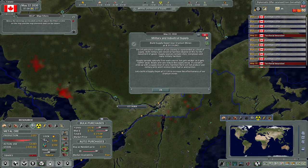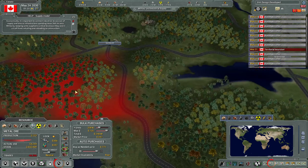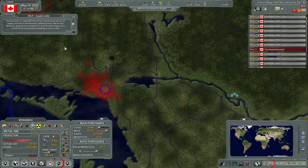Build a supply depot near the uranium mines. The infrastructure condition of our country is represented as a level of supply - both military and industrial facilities depend on this for movement of goods. Supply spreads naturally from each source but gets weaker farther away. Roads and rails reduce supply decay, and you can build a supply depot to increase effectiveness. This happens in Galactic Ruler as well - adding supply depots helps you extend out and high supply at a production facility increases efficiency.